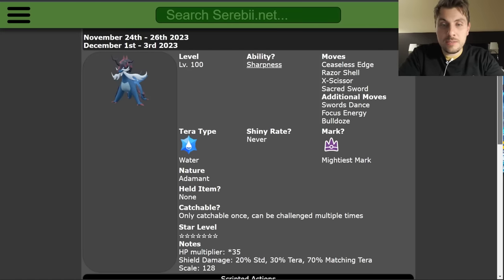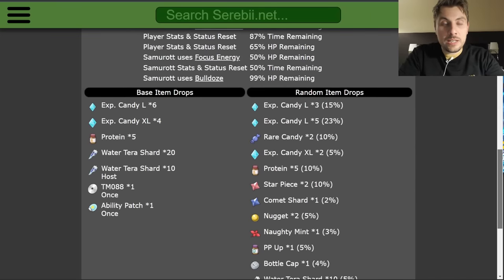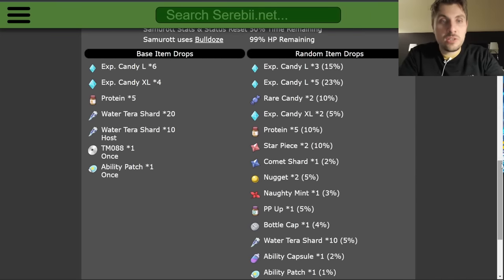As always with seven-star Tera raid events, it can only be caught once per save file. The first time you catch it, the base item drops are going to be a guaranteed ability patch, TMs, Water Tera shards, and a bunch of XL candies.